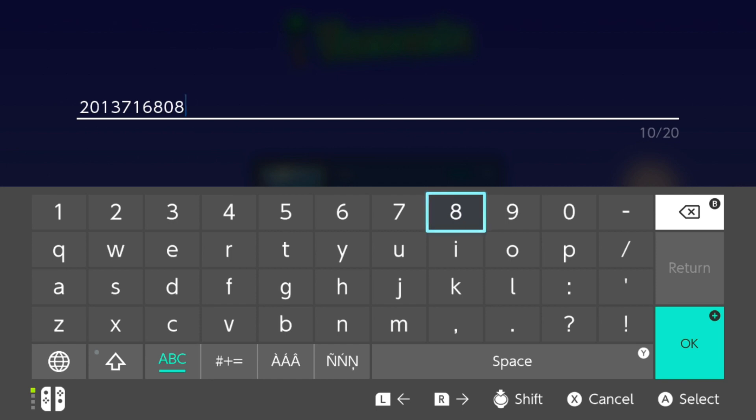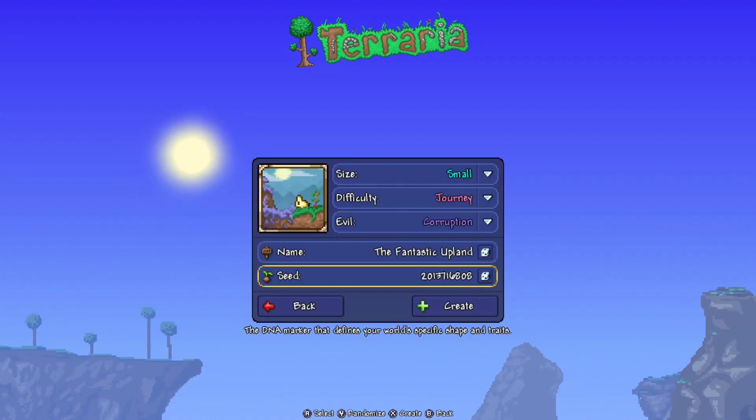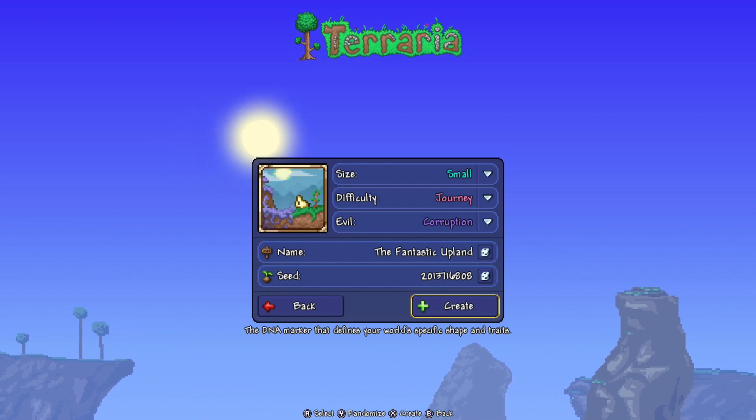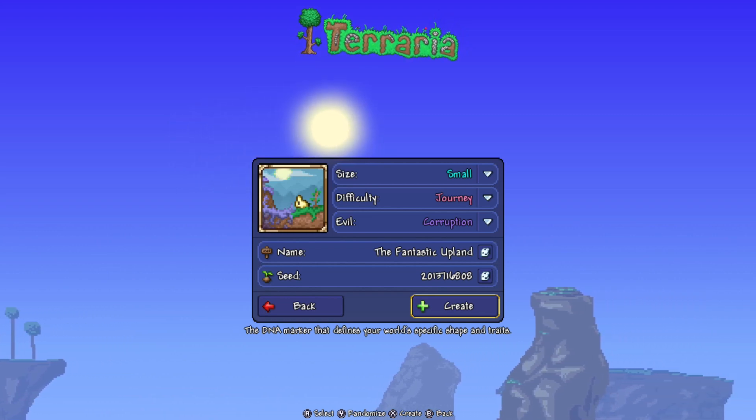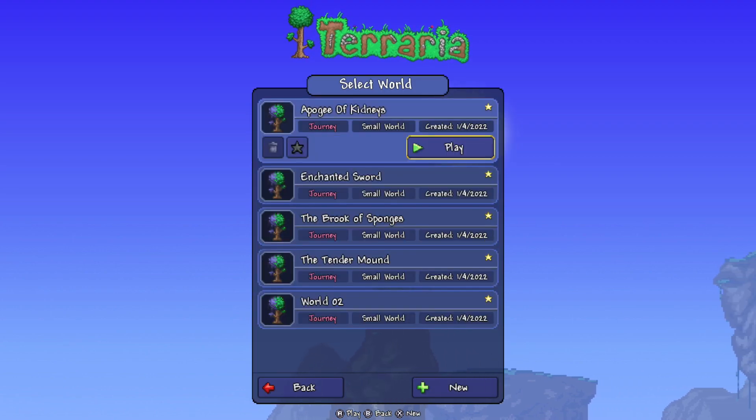Make sure it's exactly 2013.716.808 — if it is not that number, you will get a different world. We're going to go to okay. We're not going to hit Create here because it takes forever to load the world, so we're going to go back and I'll bring it to the world I already set up for you guys. So we're going to Play.